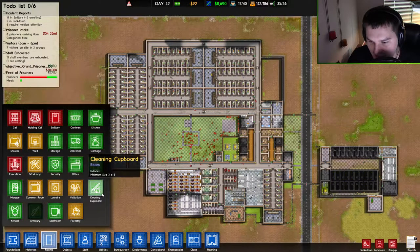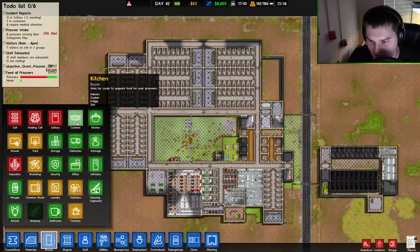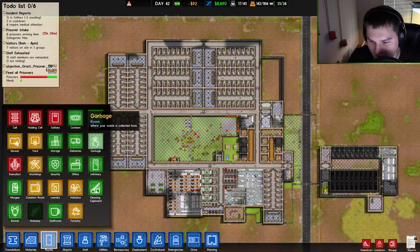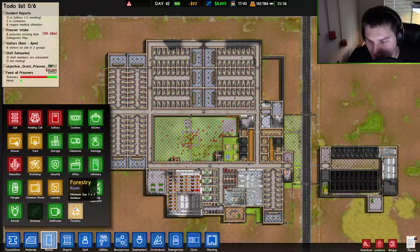Cleaning cupboard looks the same, security looks the same — maybe security looks a little different. Some look different, I'm not really sure. Holding cell might be different, maybe not. Office, security, morgue, laundry, visitation — so armory and forestry are both confirmed new.